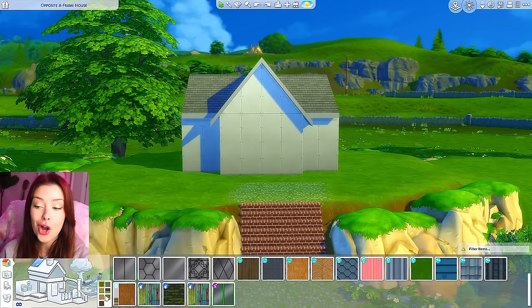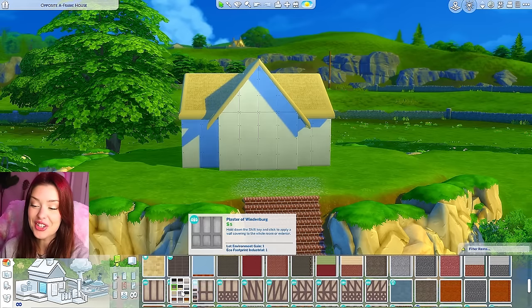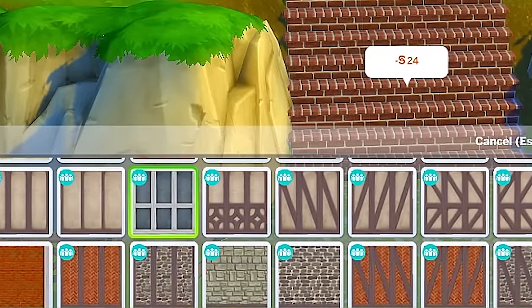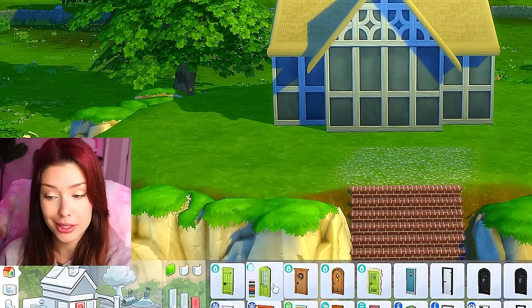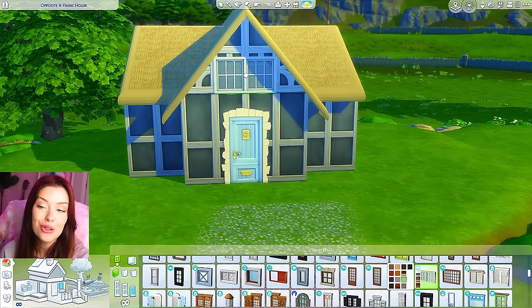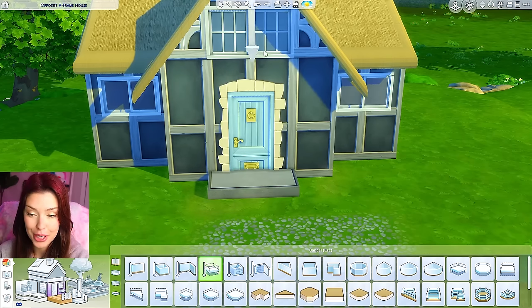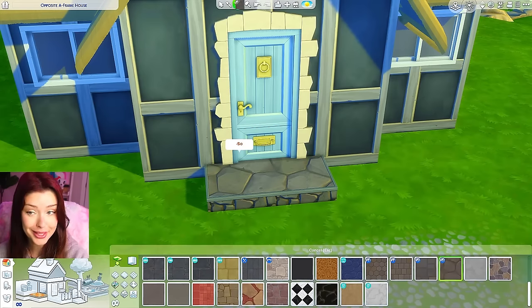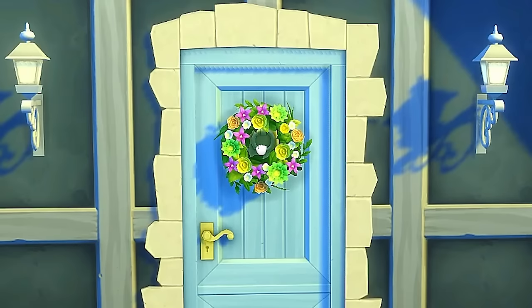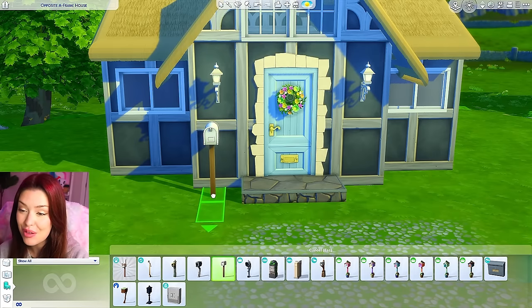I think we're going to go for this wallpaper look. For roofing I'm going to be going with Cottage Living — a nice thatched moment — and we'll be using the Cottage Living trim there as well. I really wish we had some of these wallpapers in pastel blue, but I'm just going to work with what we've got. For my door I'm thinking this one, and I'm going to use Snowy Escape windows up top and on the side too. I'll add just one platform step leading up to the door, get a couple lights out here, a door decoration, and a simple mailbox right next to the door.